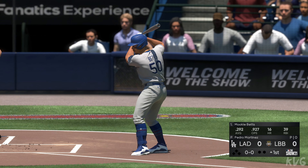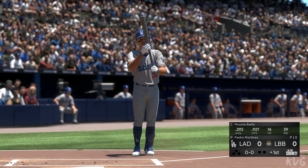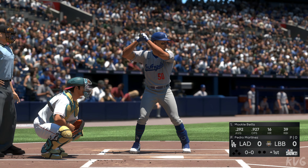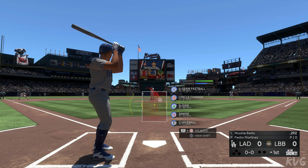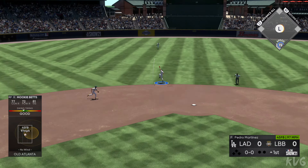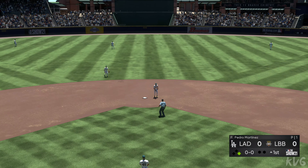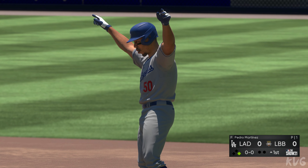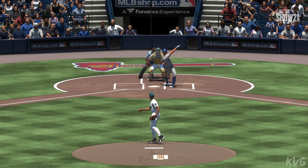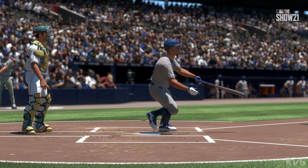Stepping up is Mookie Betts, leading off today. Ready with the first pitch — and we're underway. Off to a fast start as this is lined back into center field for a base hit. You're going to use the ambush tactics and not play nice right there. Usually you're supposed to take the 0-0 pitch to start the game.